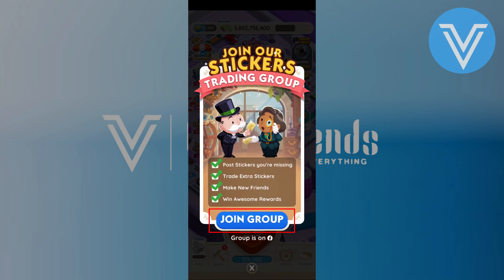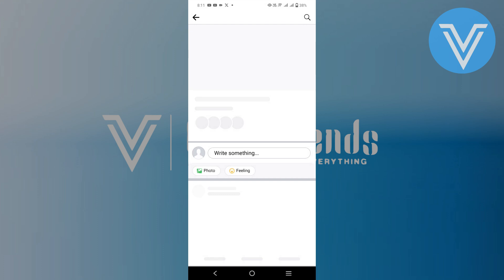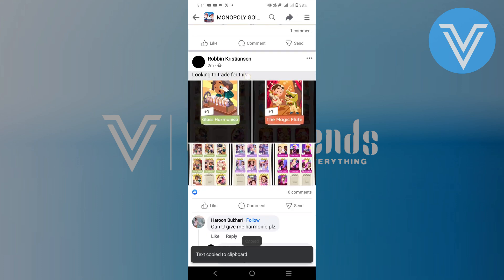You can join the sticker group by clicking the join group option. You will be directed to the Facebook app, where you can join the group.